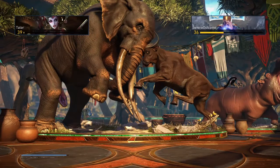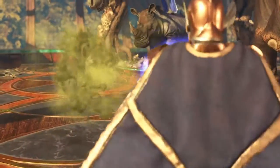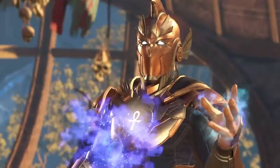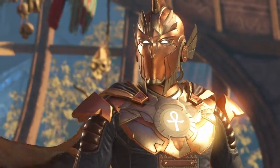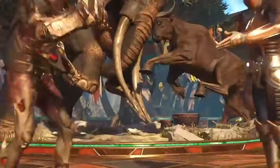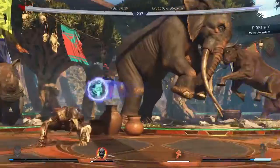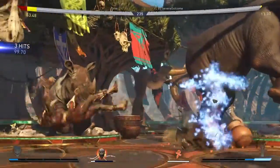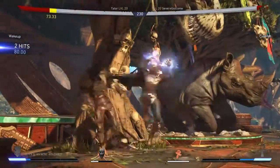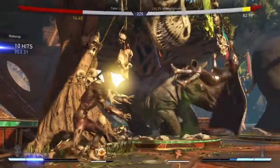So I'm going up against Scarecrow. I gotta rush him down — even glimpsing fate is terrifying. Rush down is the key to winning this match. All right, got the corner. Oh, the last hit didn't hit.